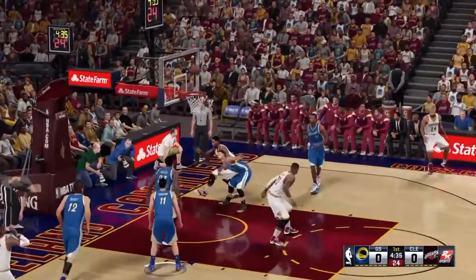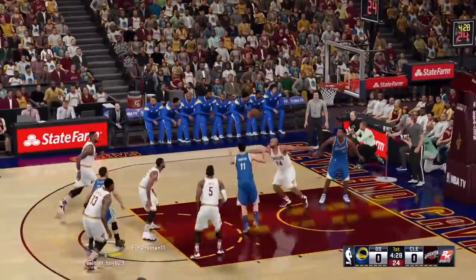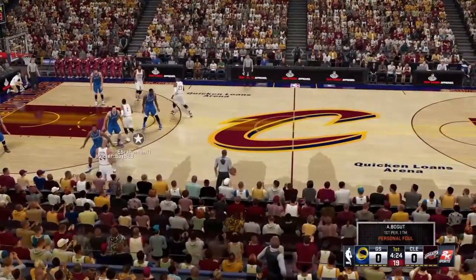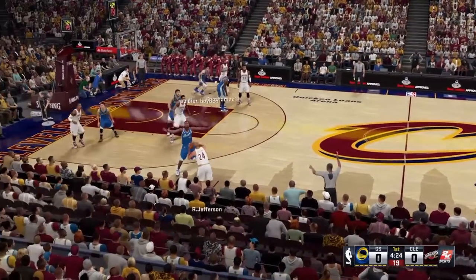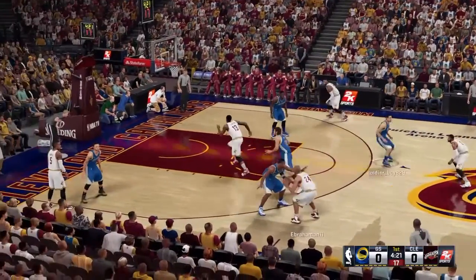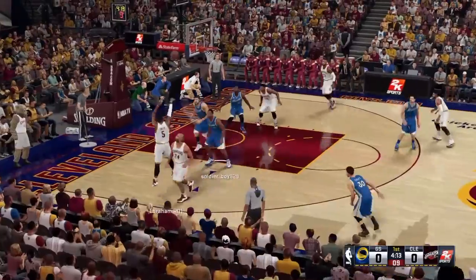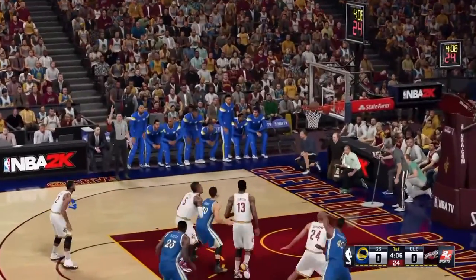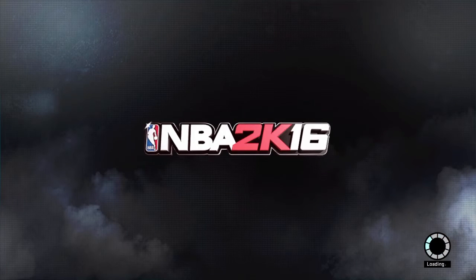Curry has a good shot average for threes but if you're rushing you might mess up like I'm doing — that's Barnes at small forward. All you gotta do is make a shot — it has to be you who makes it. So there's a three. Pause the game by pressing the options button, then quit and say yes.